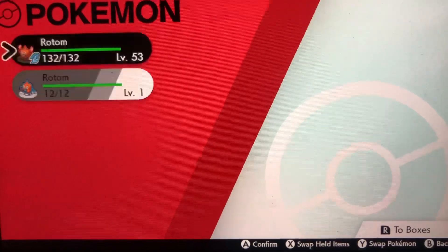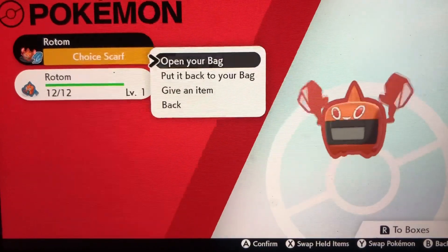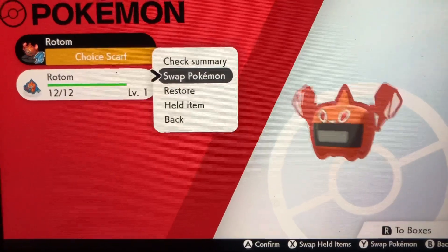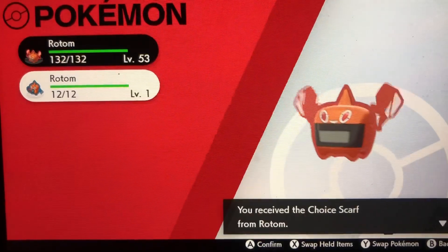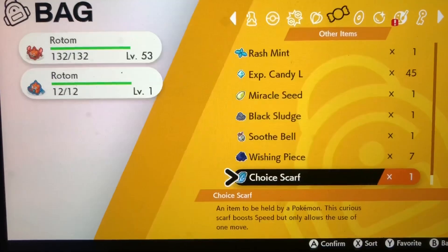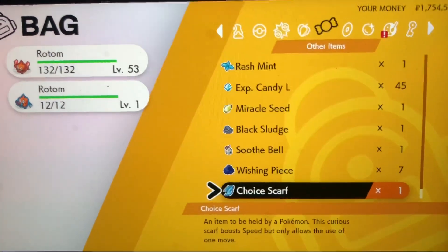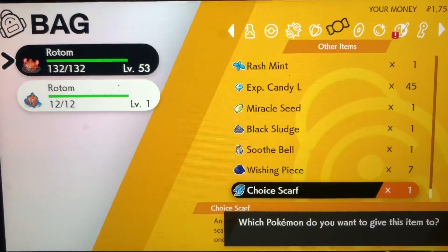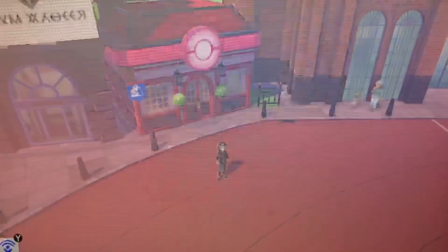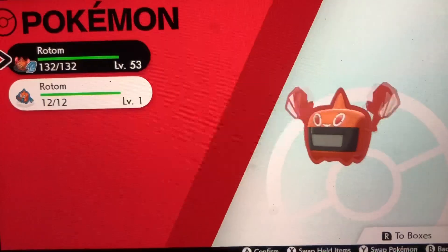Once you've got one of those two forms, you're going to want to give it an item. As you can see, Rotom is holding the Choice Scarf. The Choice Scarf boosts speed but only allows the use of one move. The reason you want to give Rotom this item is because you want Rotom to attack first in battle every single time — if Rotom doesn't go first, it can get taken out so easily.